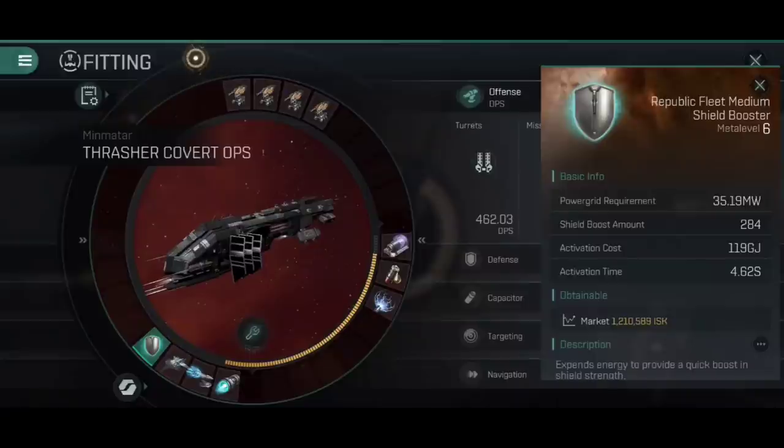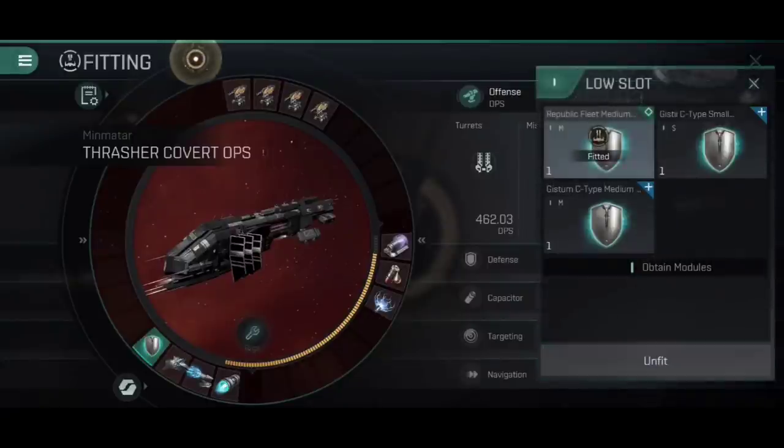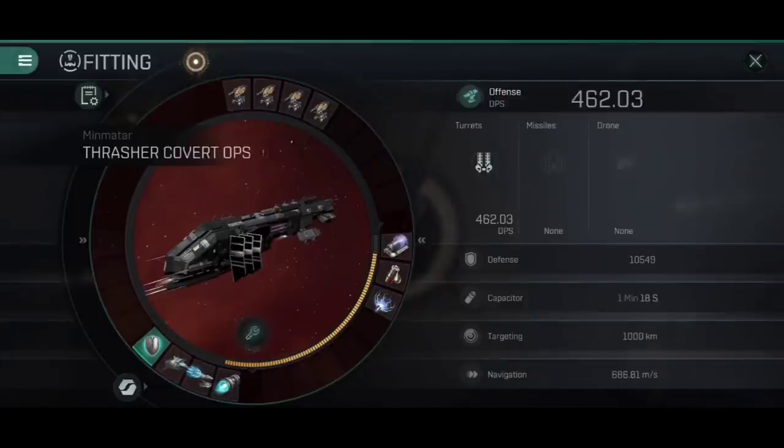In regards to tank, I've gone for a Republic Fleet Medium Shield Booster. Thanks to having enough skills in Destroyer Engineering, I can fit a Medium Shield Booster here — the Shield Booster skill also reduces the power grid required to fit it, and I've got that at Expert 5 along with Destroyer Engineering Expert 5. You may find a Medium Shield Booster can't be fitted, but by the time you're Tech Level 10 you should have most of these skills maxed out anyway. It is a Medium Shield Booster, so we are not cap stable — 1 minute 18 — but if I unfit the Republic Fleet Medium Shield Booster, we drop back down to capacitor stable. My internet is unfortunately going to be terrible and not let me showcase that properly.